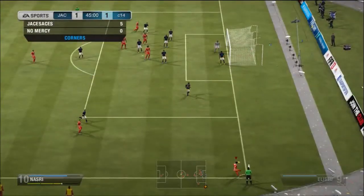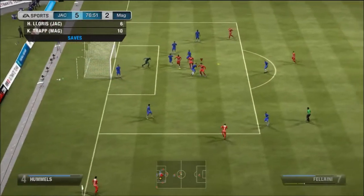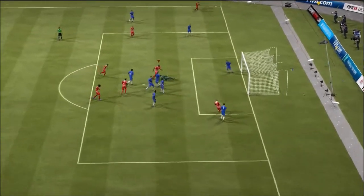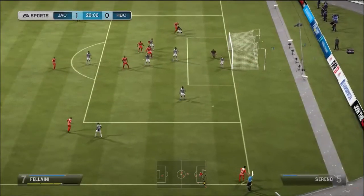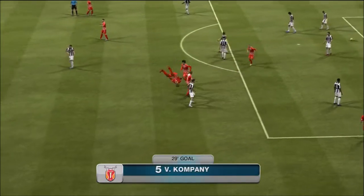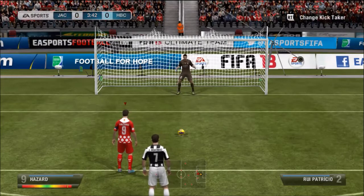Benzema finding the ball yet again with another header. Marouane Fellaini definitely has good long shots, but the goalkeepers I came up against were saving everything from distance. His headering ability is unlike any other on my team — except maybe Vincent Kompany. The two Belgians at the back are very useful. Here Kompany just gets his head onto it and puts it away. He's also got a very underrated shooting stat — watch him get the ball and shoot with something like 90-something shot power, breaking the keeper's hands in the process.